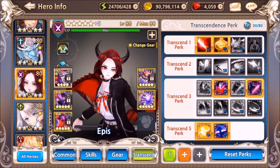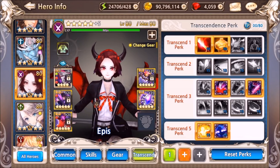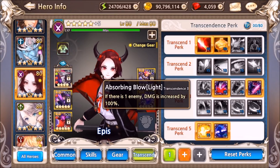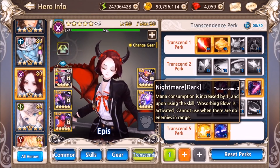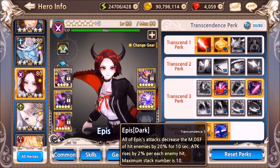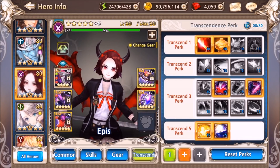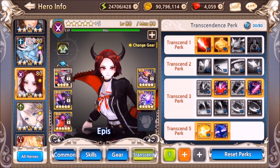Next we have Epis. I have her at four-star with one mana on her unique. For her perks, I want to use Absorbing Blow because if there's one enemy you want more damage. With Nightmare it makes sense to use that after she casts that skill. Epis dark and light is really good, so I'd recommend having both of those perks.